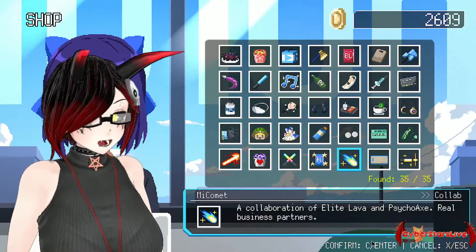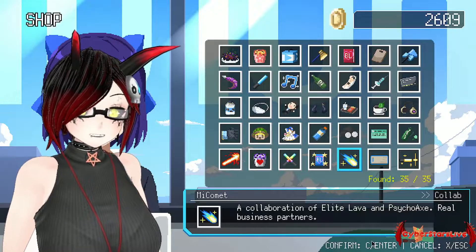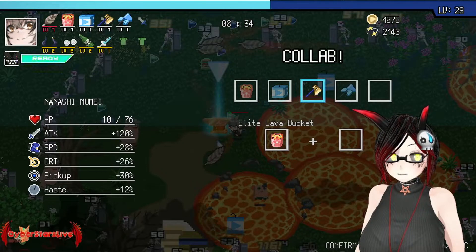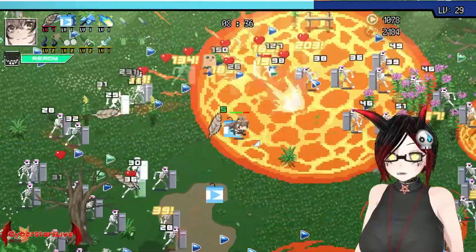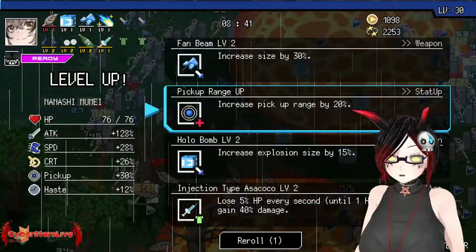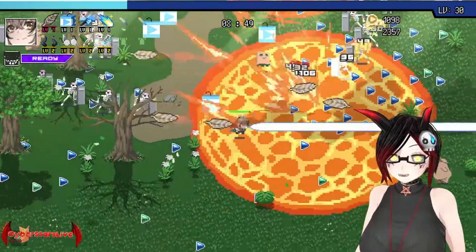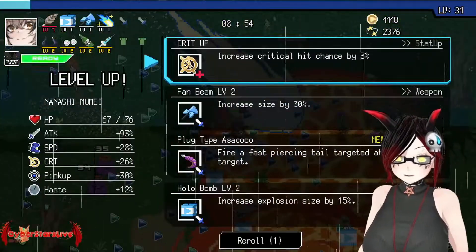Next we have Me Come — a collaboration of Elite Lava Bucket and Psycho X. Real business partners. One of the best defense collaborations. Oh my goodness — Me Come, and everything goes sploosh, boom. Very, very strong collab, a little bit slow, but the impact is nice, and the good thing is it leaves an area of effect where enemies continuously take damage.